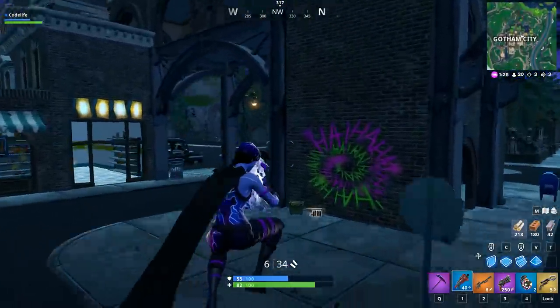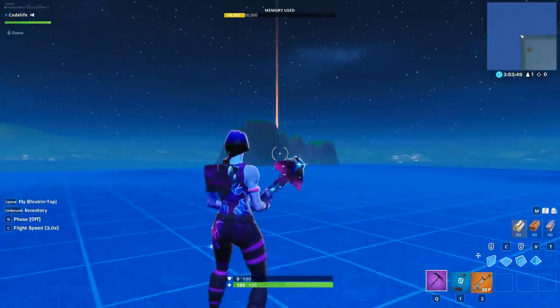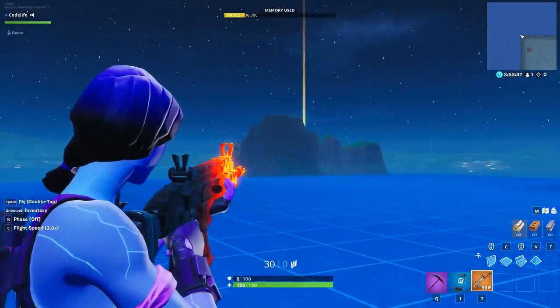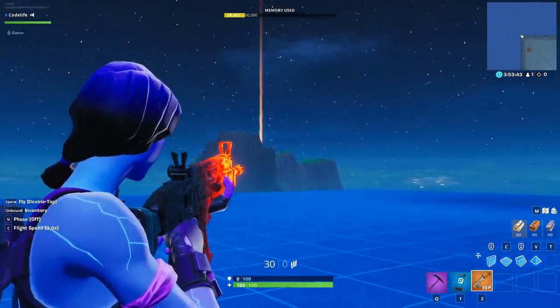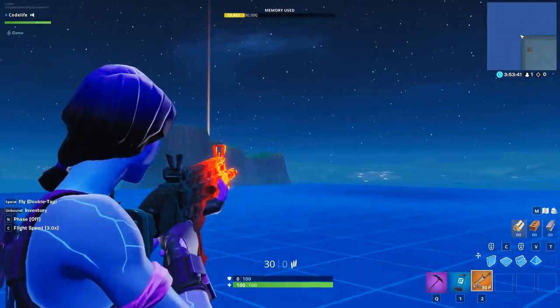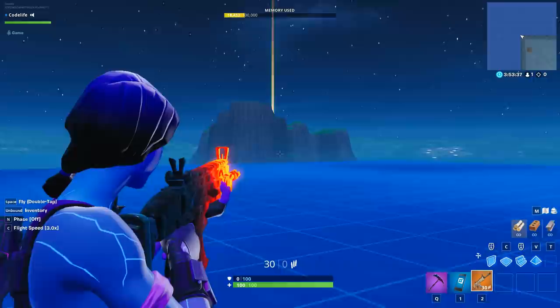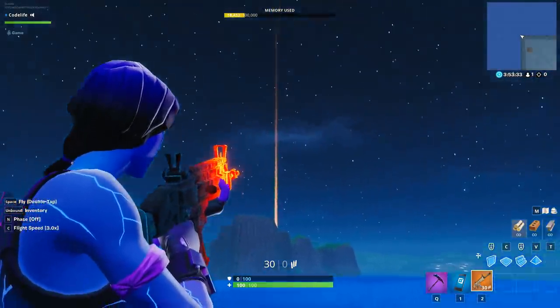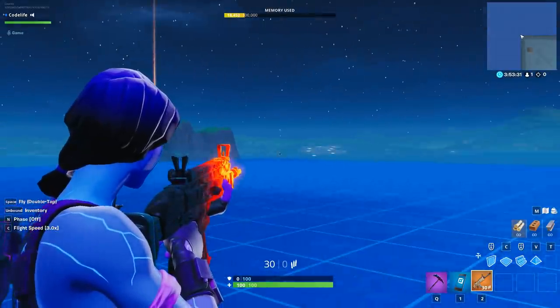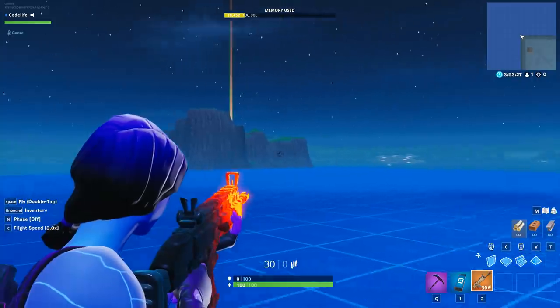Now let's start the video off by showing you how to fix the ADS zoom bug and the red crosshair. Starting off with the ADS zoom issue — the problem is that now when you aim down the sights, you'll be zoomed in a lot more than you were before the new controller settings update. The reason for this is because Epic Games introduced that new controller settings update and changed how ADS and aim assist works on controller.